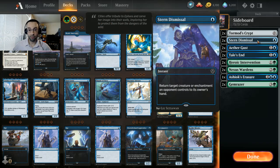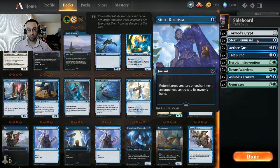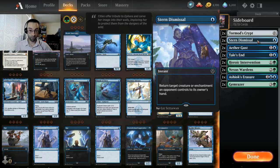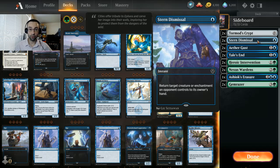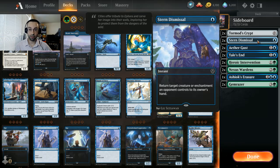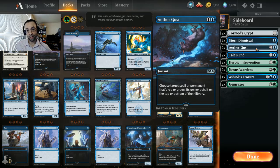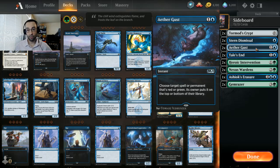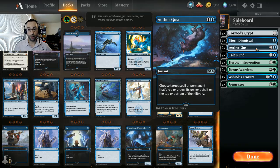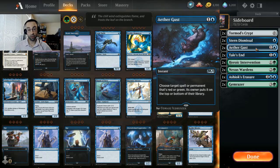For other creature matchups, whether aggro or bigger threats, we have two Stern Dismissals to return a creature or even an enchantment an opponent controls to its owner's hand. This can bounce your opponent's enchantment creature and buy a little bit of tempo - help you get through for damage, maybe remove an enchant and get your creature back. Just kind of buy time. Two copies of Aether Gust for the powerful red and green spells - Gruul is still a pretty reasonable option with Garruk and lots of nasty creatures, and of course Embercleave is still a thing.